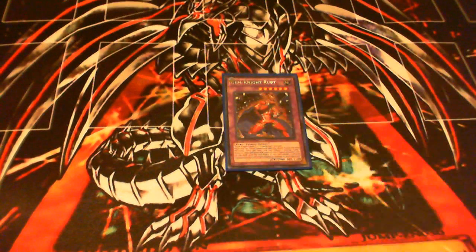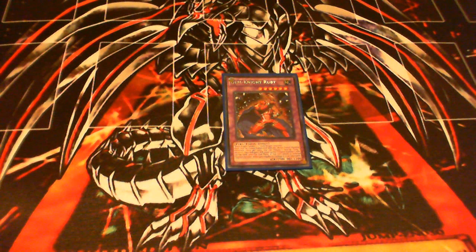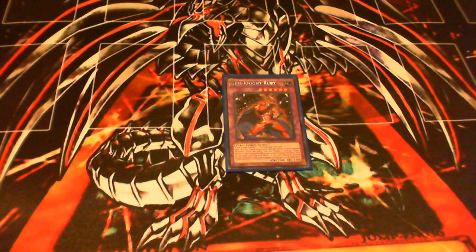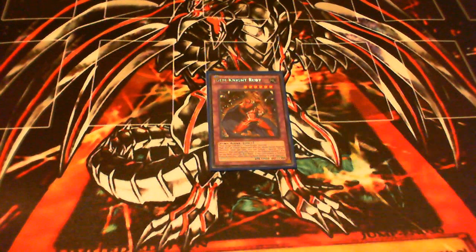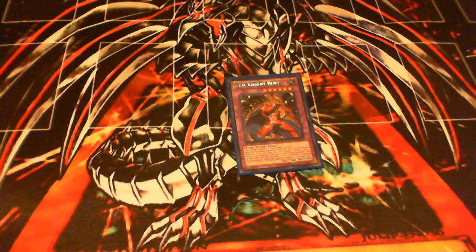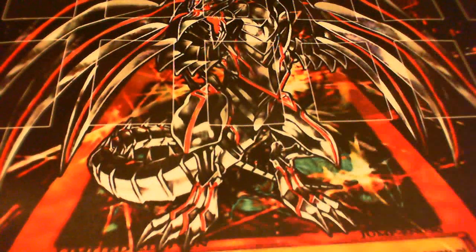Now we go on to the fusions. We start off with Gemknight Ruby, which is the best fusion monster in the archetype. It's 2500 attack, 1300 defense. It requires Gemknight Garnet and one other Gemknight monster, so you can use two Garnets to get this guy. Once you bring him on the field, if you've got another Gemknight monster, you can tribute it off — this guy gains that monster's attack and does piercing damage. This guy is your ace monster in the deck by far. You may run two or three in your extra deck.